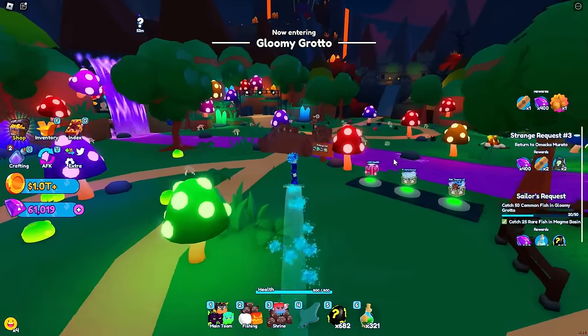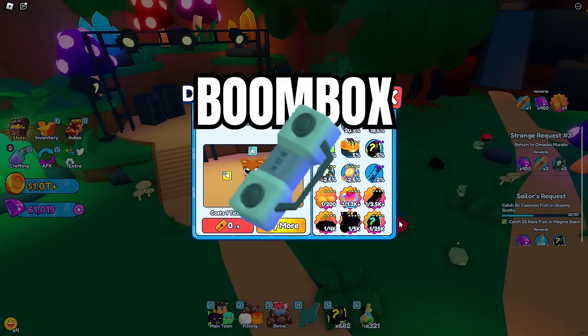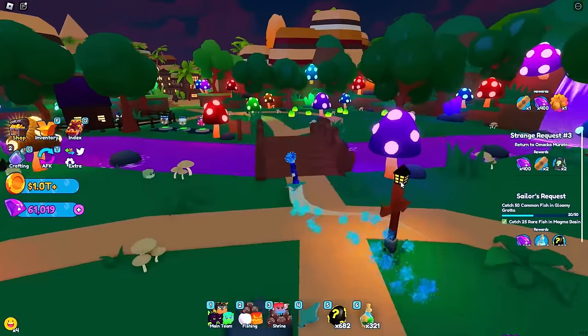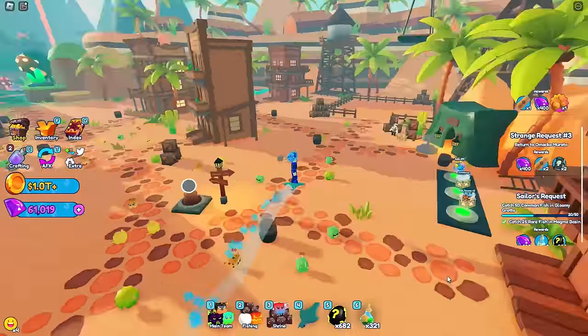The next mount comes from the dance off mini-game, and that is the boom box. It's actually an easier chance to get than the ancient dig jetpack — it's a 1 in 2,500 chance. The boom box looks pretty cool, and honestly it's worth trying to get all the mounts just to brag and say you have them all.